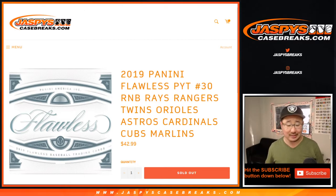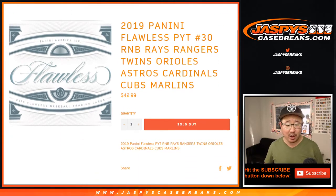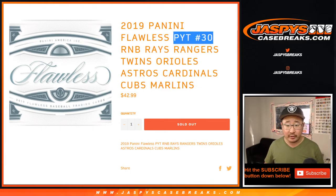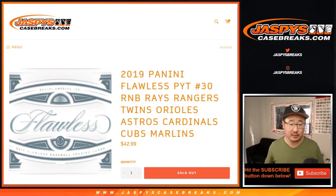Marlins, Cubs, Marlins — random number block randomizer. It works just like our random number block breaks that you see on JaspiesCaseBreaks.com, but only for these teams and only for Pick Your Team 30 for Flawless Baseball, which is almost close to filling, ladies and gentlemen — so let's do it.